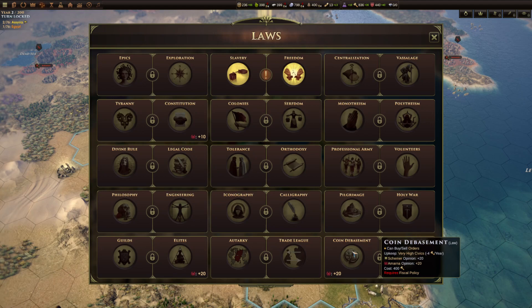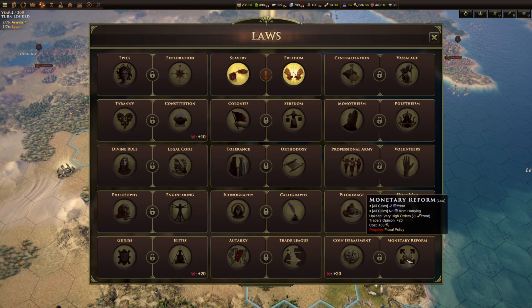Finally, coin debasement versus monetary reform. Coin debasement lets you buy or sell orders — essentially buying more orders for money, which is incredibly powerful if you've got the economy for it; you can break the order limit and do whatever you want in a turn. This is a very late game law. Monetary reform gives minus discontent per year and no discontent penalty with borrowing, but costs one order per city, which makes it not very attractive compared to coin debasement.